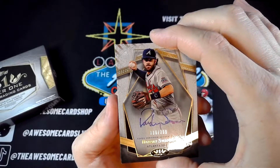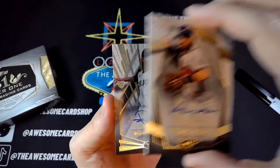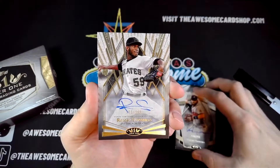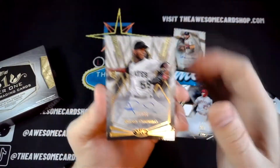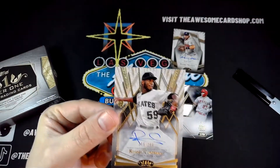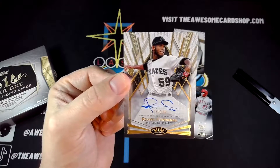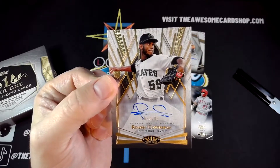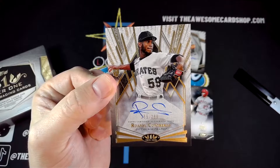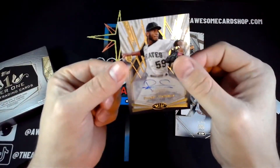Did we have to have another auto? This one's going to be Ronzi Contreras rookie card. Not the best name for a rookie auto, but it is out of 299. He's looking like a pretty good pitcher for the Pirates. I love that they're in the Memorial Day uniform — I thought that was pretty cool.